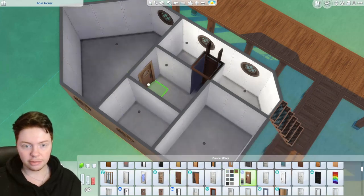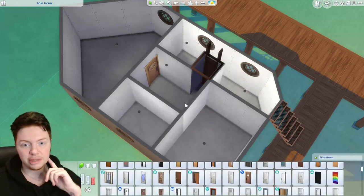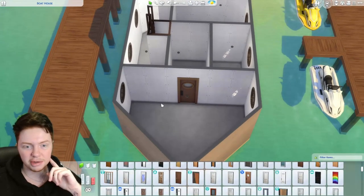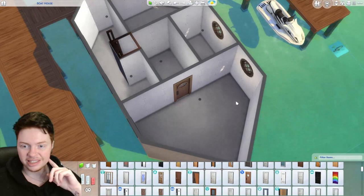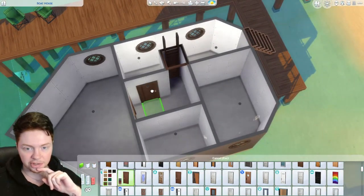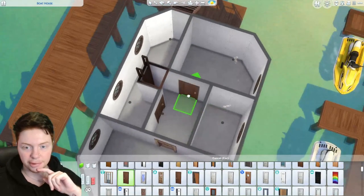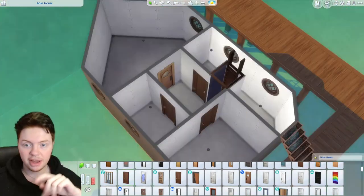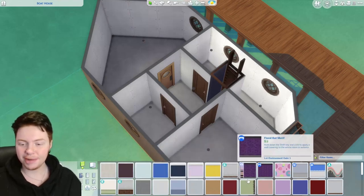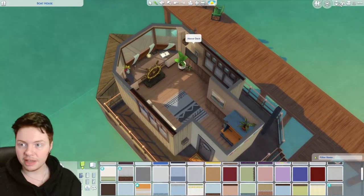Let's do the same door we used outside for the kitchen area. Simple doors for the rest of the rooms. I need to put that there otherwise we won't have enough space for a wardrobe. We've managed to make this into a two-bed, which is perfect. I prefer to do it as a two-bed because it makes it more usable to actually play in.